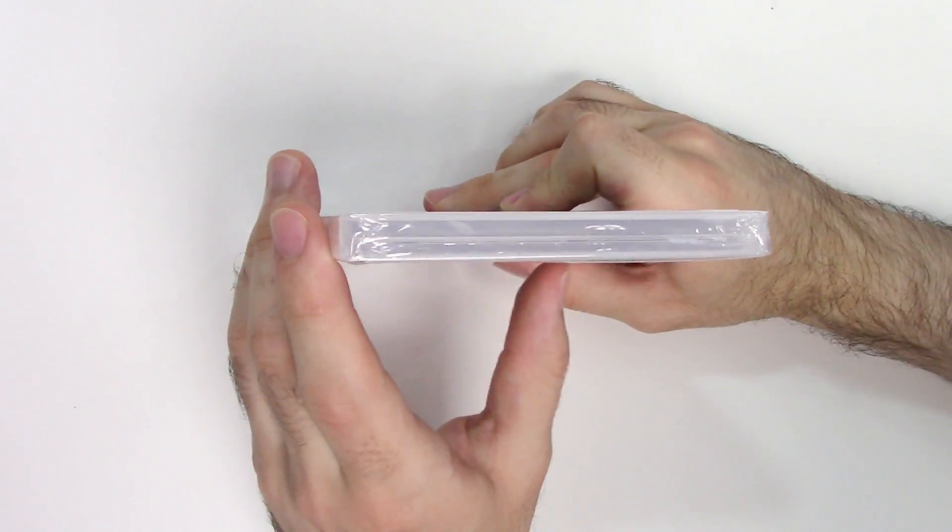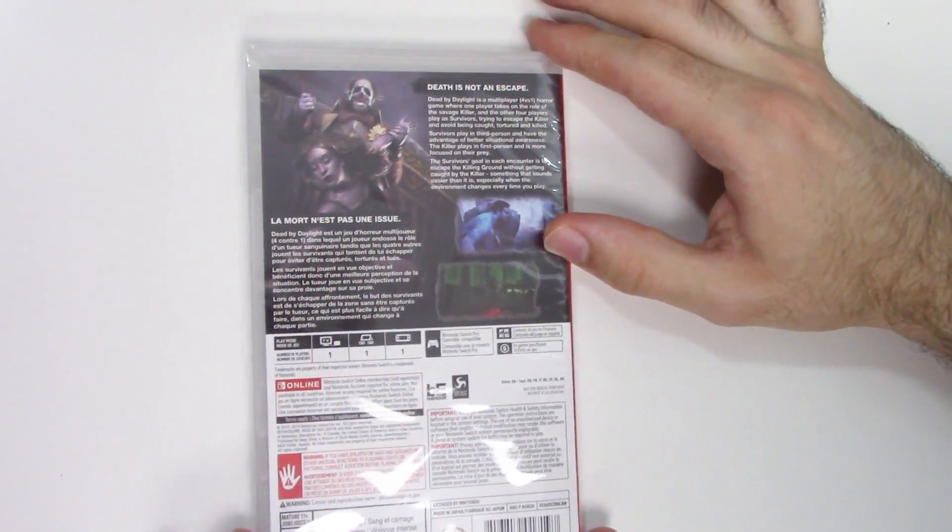Now moving over to the spine, we see a red spine, and from the top we can tell that this is a Y-fold copy. And now on to the back — it says 'Death is not an escape.'